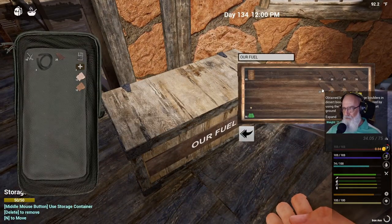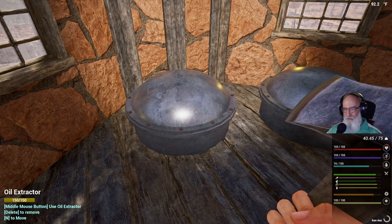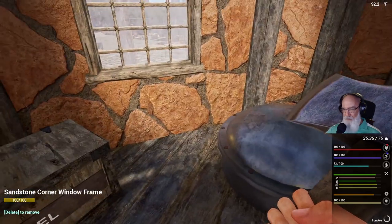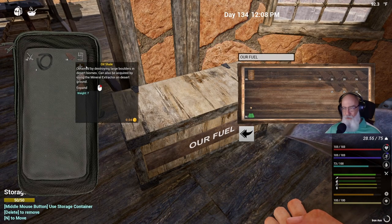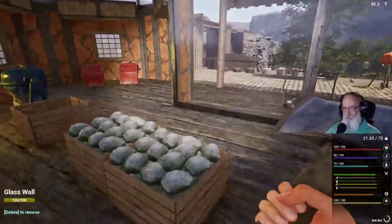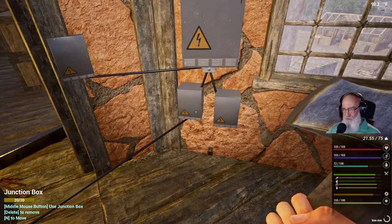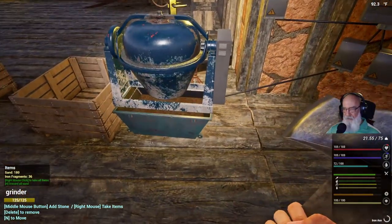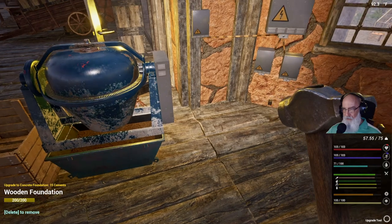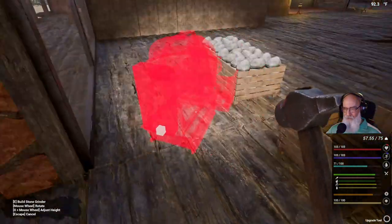They should be topped off, so grab a couple of these — and they're good to go. That means we have more oil, which we need to send to the trader. Those are all lined up so we don't need those. That's the stone grinder, so we can delete this wire. It's completely empty — I emptied all the fragments out of it. We'll get it running here in a little bit.